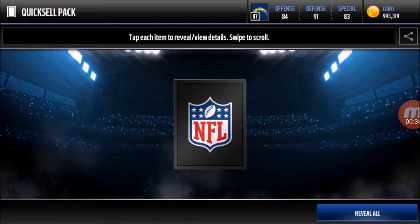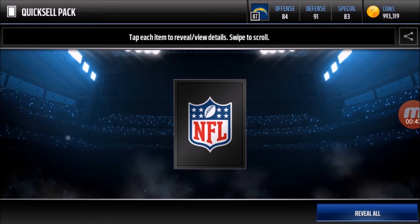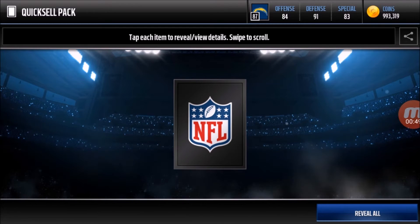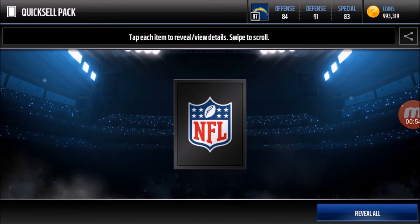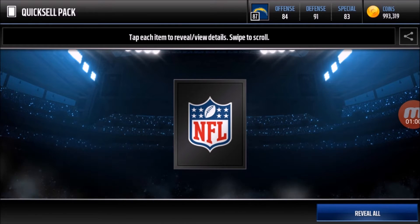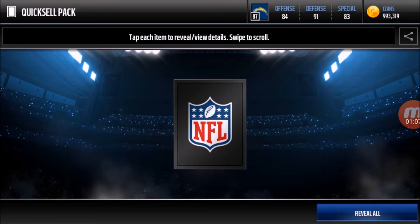Basically, if you don't know what a pack war is, it's basically where we open up three packs. We're doing a defensive unit as our dominant pack — the banger. It's going to decide a bunch of things and it'll be really cool. These packs are good — 500k — but right now they're really cheap. Whoever gets more coins total on all of these wins. It's best out of three and the loser will quick sell a 90-plus player.